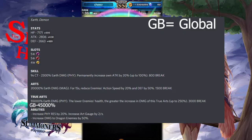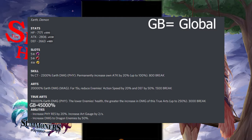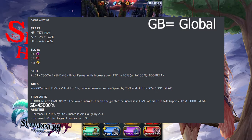Moving on to Philo — she's an earth demon unit. Her stats at max are 7,171 HP, attack 2,806, and defense 2,663. Her slots are a 5-star magic, a 5-star physical, and a 4-star support. Her skill has a 9-second cooldown — it does 2,300% earth damage physical and permanently increases her attack by 20% up to 100% with an 800 break. For her art, she does 20,000% earth damage magic, and for 15 seconds reduces the enemy's action speed by 20% and defense by 50% with a 1,500 break. Her true art does 55,000% earth damage physical, and the lower the enemy's health, the greater the damage increase — up to 250% — with a 3,000 break.